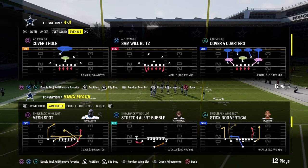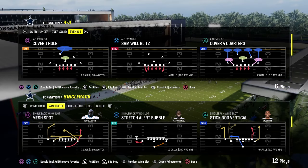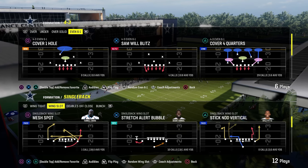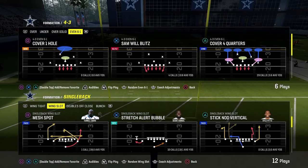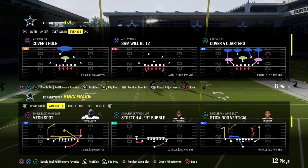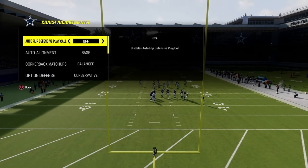With the zero AP lurk artists, linebackers are probably the best because they're big, they're strong, they're better against the run, and at this point in the year they're very fast. First, we'll show you how to stop single back wing slot stretch alert bubble. Coaching adjustments: auto flip defense play call is going to be off, auto alignment is going to be set to base.